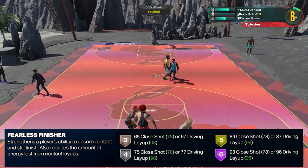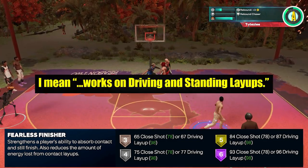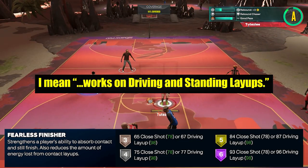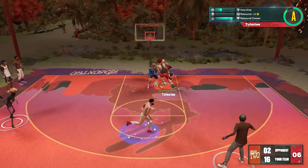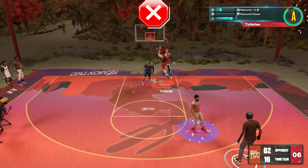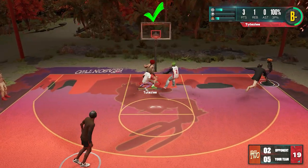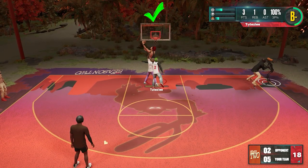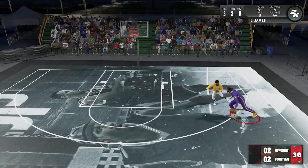After playing around with the badge, here are the things I found out. First, it works on standing layups, but of course there should be an element of contact. It's kinda picky in terms of activation — in one clip it looks like there's contact but the badge didn't activate, while in another there's not much contact but the badge did activate. So don't expect that every layup with contact will activate the badge.